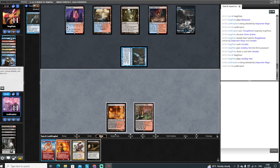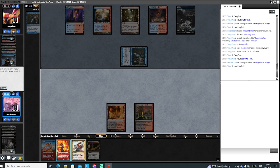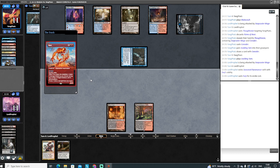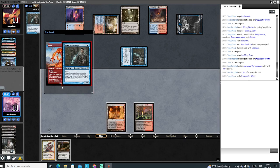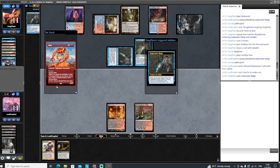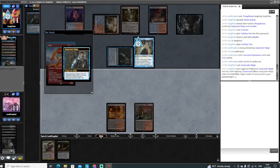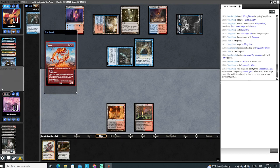We got Undying Evil, so let's go for it here. We're gonna get rid of the Pyromancer here, that leaves us the Terminate if we need it, which we probably will because they'll probably Snapcaster in and flashback this Counterspell for our Fury. Yeah, we had to do this because they were gonna do this for our next spell no matter what.